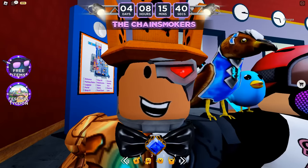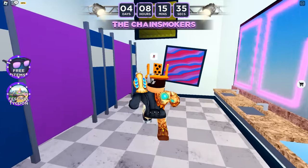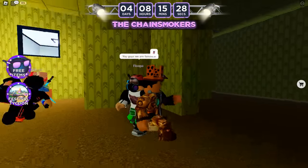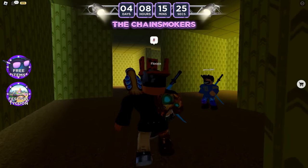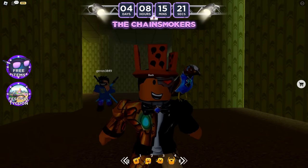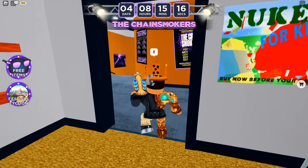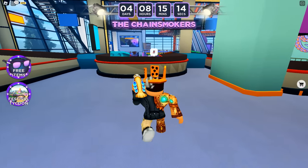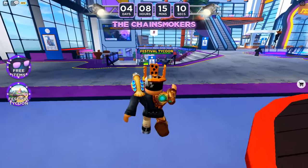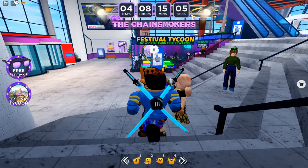Before heading to Festival Tycoon, there's something kind of funny — the Chain Smokers game actually has the backrooms inside it. It's kind of scary, so get out of there before you get stuck. Then head over and press the Festival Tycoon icon on your screen that says 'Teleport to Festival Tycoon' and click yes, because there are four more free items inside this second game.